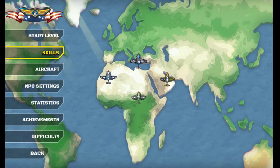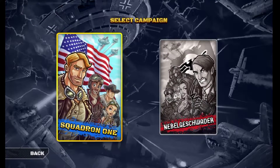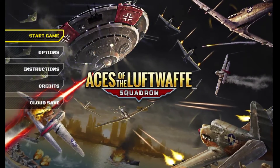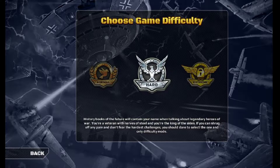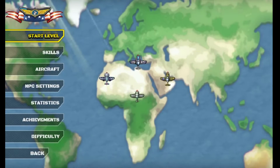Hello everybody, today we're looking at Aces of the Luftwaffe. Here is the game out on mobile right now for you guys to pick up. Aces of the Luftwaffe Squadron — we have Squadron One and the noble Gashwad. I can't say it, but basically good guy and bad guy side campaign.